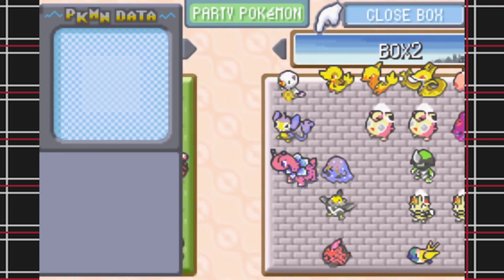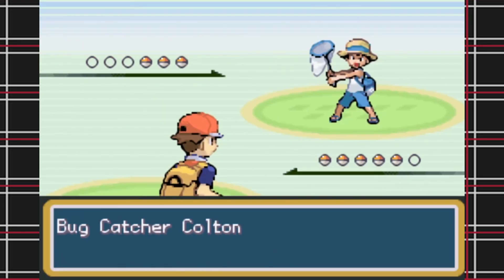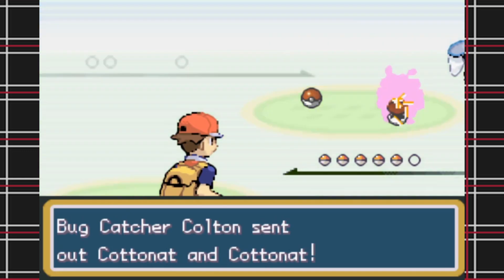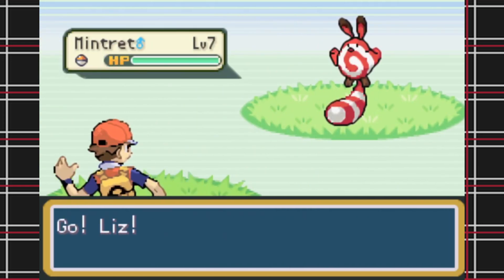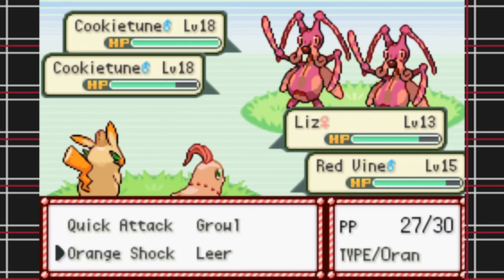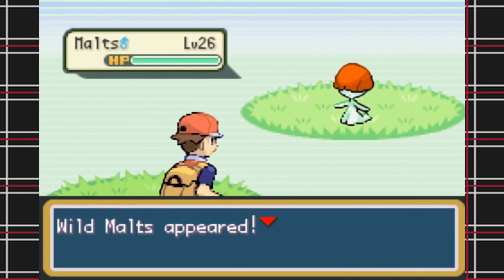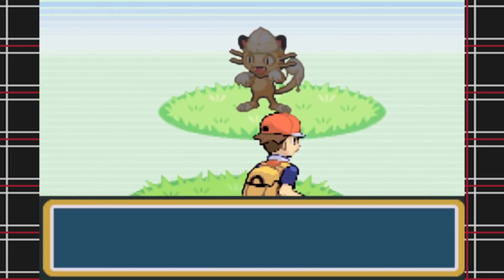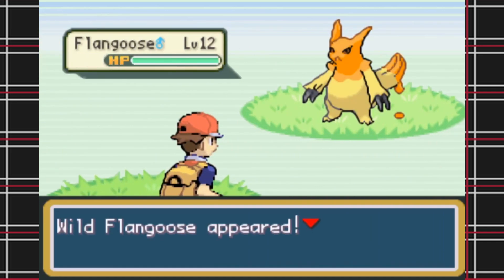There are a grand total of 151 Pokésweets in this game, and with this being a ROM hack of a Gen 1 remake, you'd probably think it's just the Gen 1 Pokédex, but it's not. You've got folks from Gen 2, 3, 4, 5, and even a handful from 6. A lot of these names and designs are super cute and clever — like Meowth being Meowfin, or instead of Zangoose, there's Flangoose, which is just flantastic.